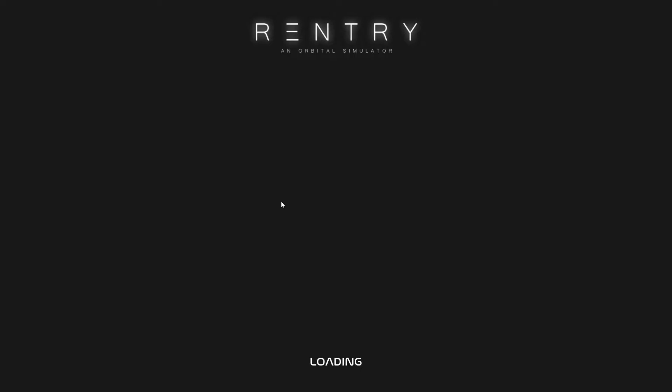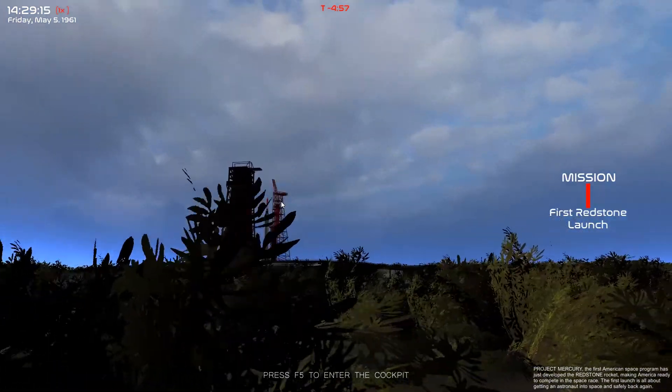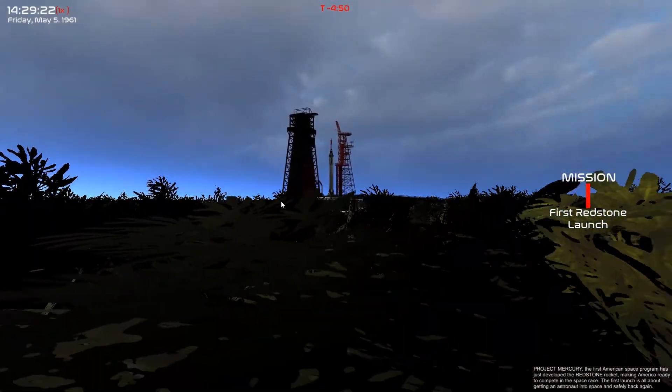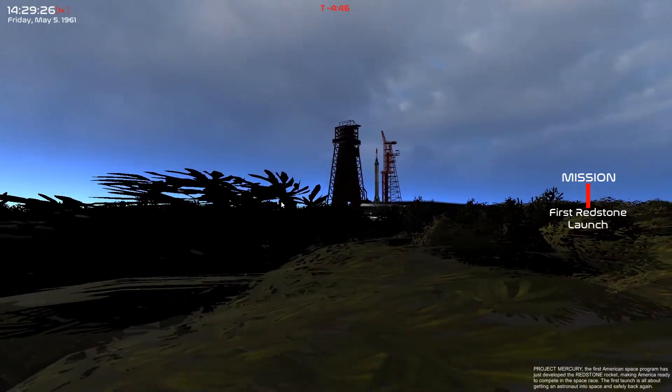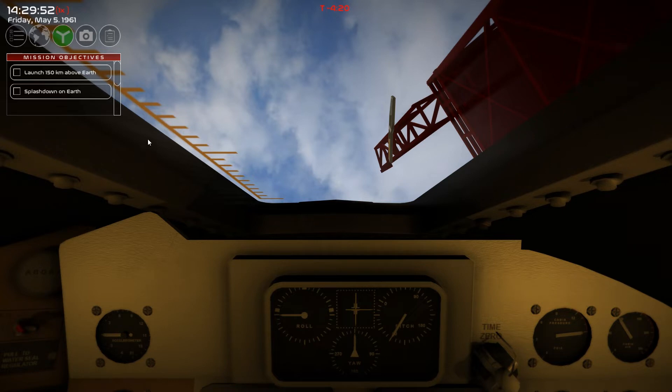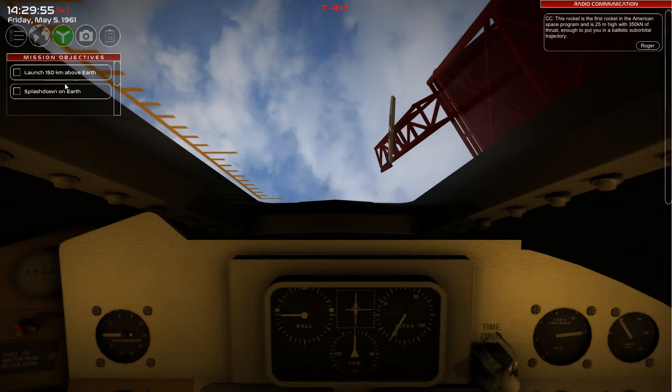It seems like this is going to be complicated. Press F5 to enter the cockpit — let's just see what happens. Okay, here we go. Roger, roger, roger. Okay, T-minus... mission objectives.